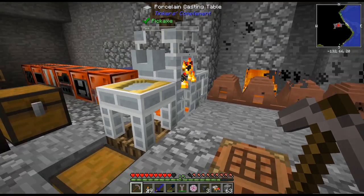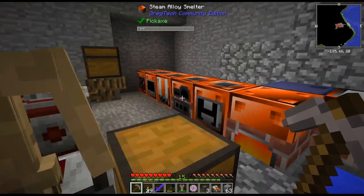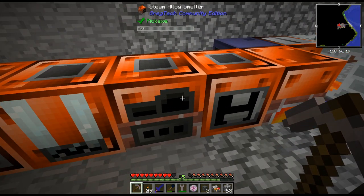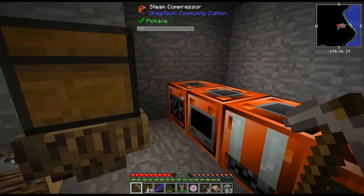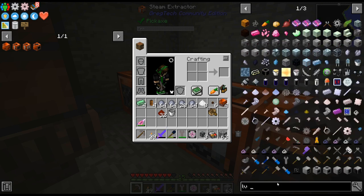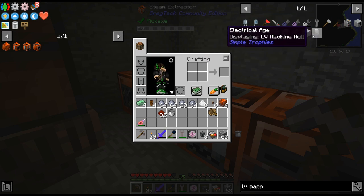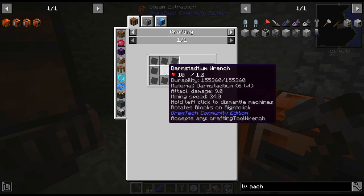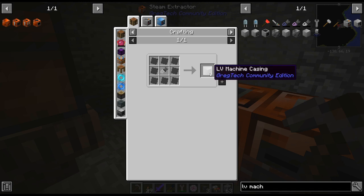Hello, my name is CarX82 and welcome back to our FTB Interactions series. Last episode we got all the bronze machines set up, which will get us going into the next age — the LV age, or steel. If you look at the LV machine hull, we're going to need tint cables and LV machine casings, and we'll need some steel to get that.